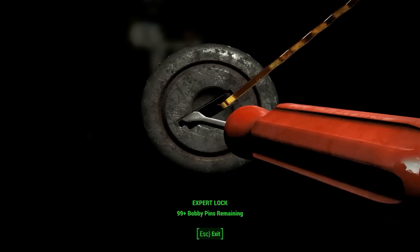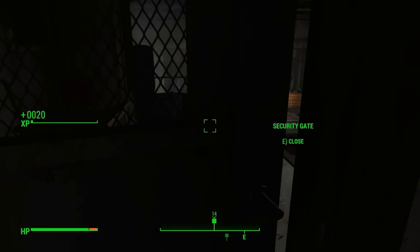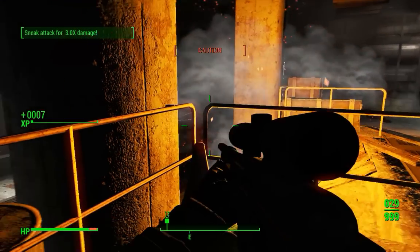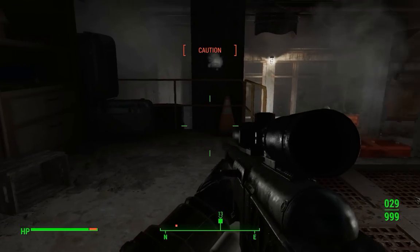Now you can actually use this to gain access to the Mechanist's control room and bypass the final battle. But to do that, you have to proceed deeper into the lair to find three holotapes, because the computer terminal wants voice authorization to override the lockdown, and the holotapes have the voices you need. So I'm going to show you where those are, and then how you can use the elevator to access the Mechanist's control room.